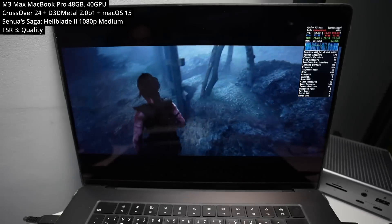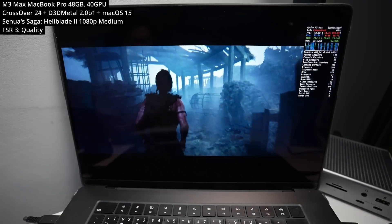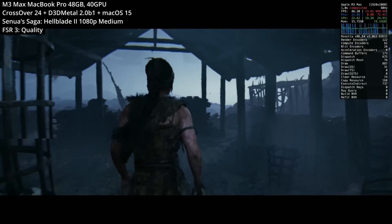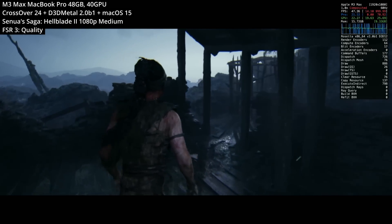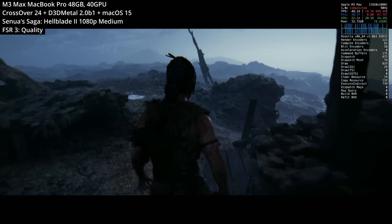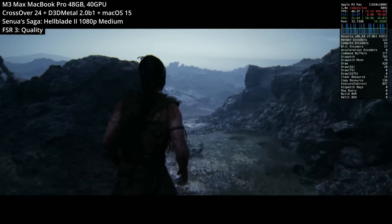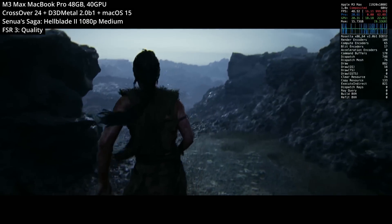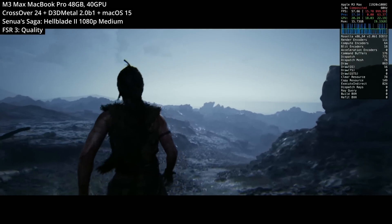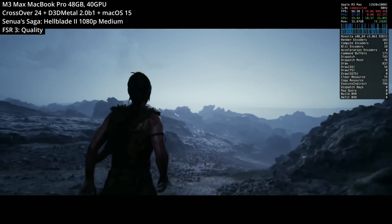Starting off with Senua's Saga: Hellblade 2 — this is easily one of the best graphics I've ever seen in a video game. In my initial Game Porting Toolkit 2 video, I commented about how the first entry, Hellblade: Senua's Saga, now supported ray tracing and could be run on M3 chips. However, its sequel being played here does not support hardware ray tracing. Instead, it uses software lighting to mimic ray tracing to achieve very realistic lighting and shadows.